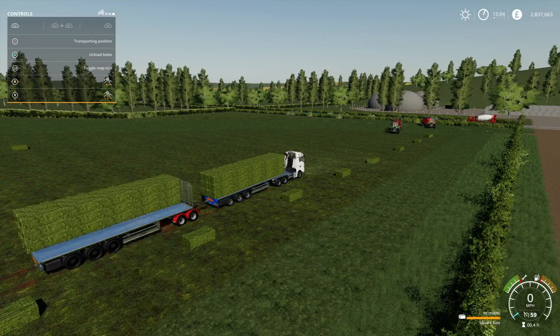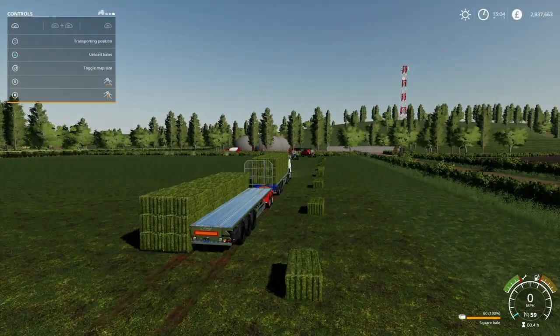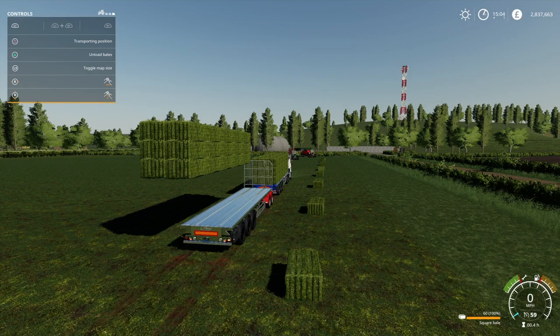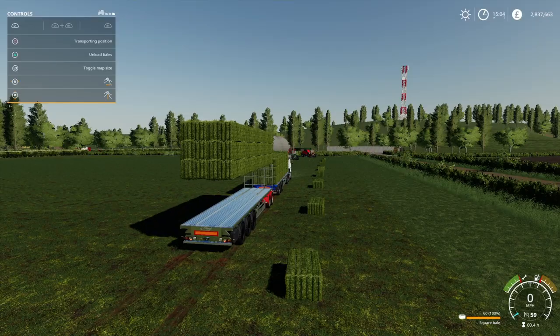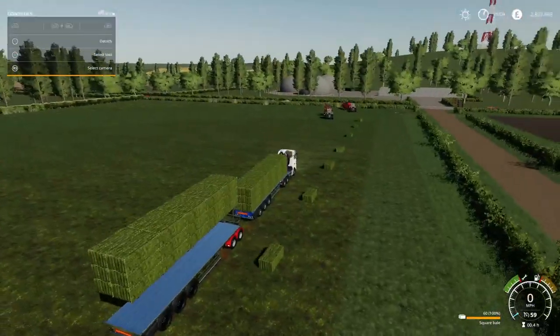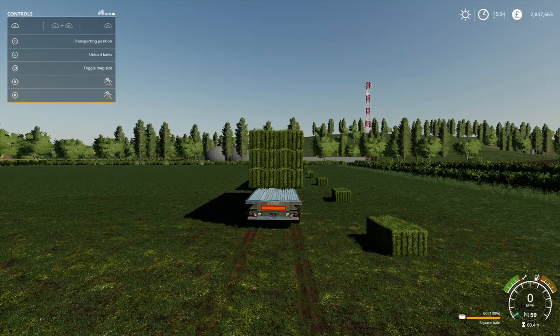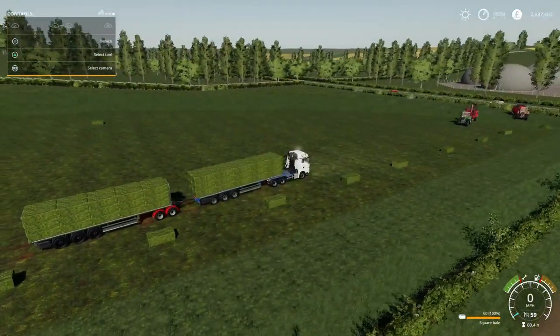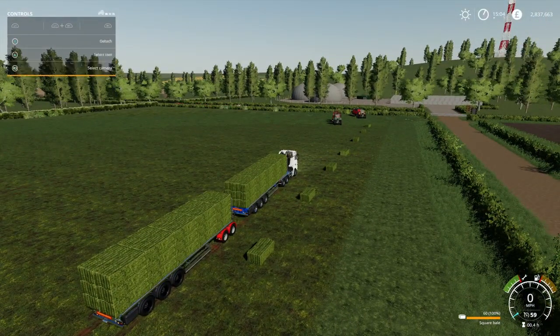Let's get on and load them up and see how stable they are. You hold down L1 on PlayStation and then you can float it over. The main thing is - look at that - we can stack them high! The other one we got didn't like to stack things very high, so you might be able to get two stacked on there. As soon as we put it into the transporting position you see they all just jump straight on.